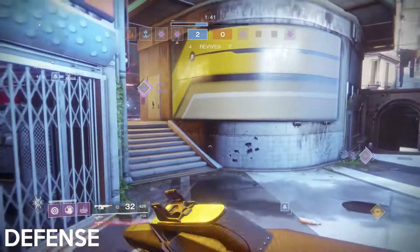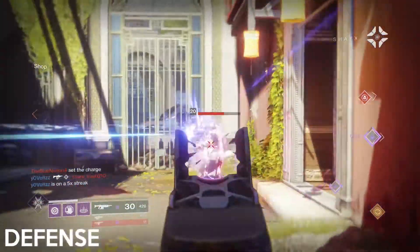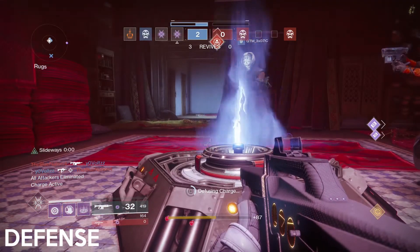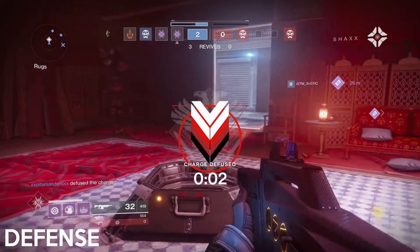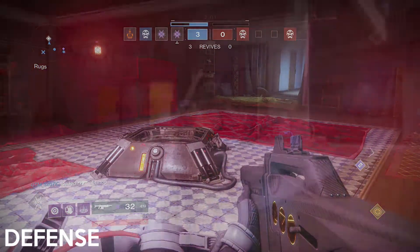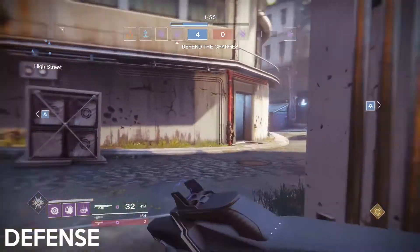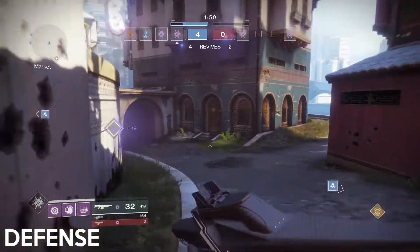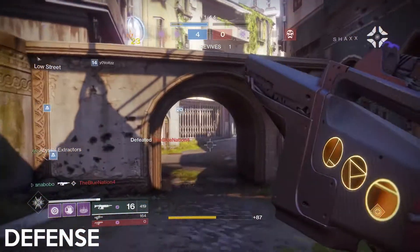At this point, your team will know what side the enemies are pushing — just rotate to defend the objective. If a member on your team feels confident, they can flank around the backside of the enemies. This map makes it super easy to go around without being detected. Keep in mind that lots of teams will choose to rotate if they feel overwhelmed at a bomb site, so be ready to answer the rotation with your own. It's also very possible enemies will try to flank your team or push both bomb sites with 2 members each — answer this by keeping 2 of your own members on either side. Remember that they have to plant the bomb or kill your whole team, so there is no need to overpush or peek unnecessary locations.